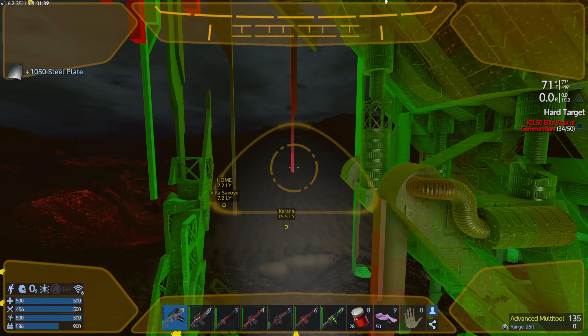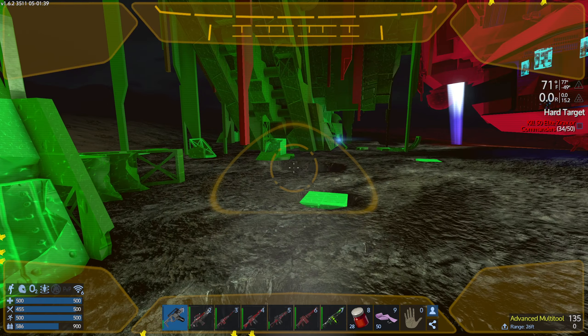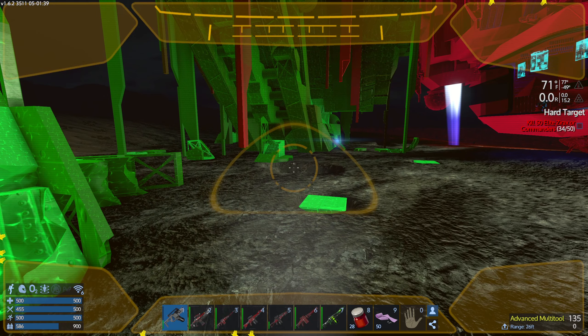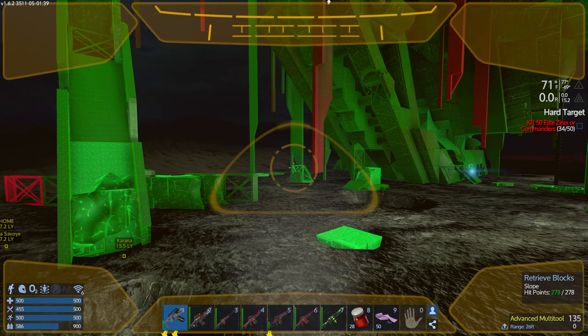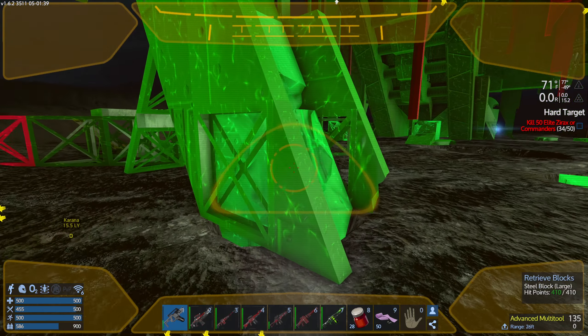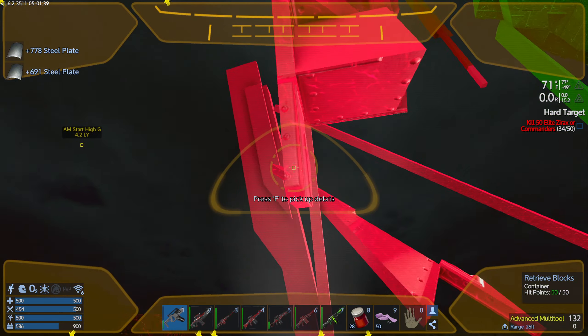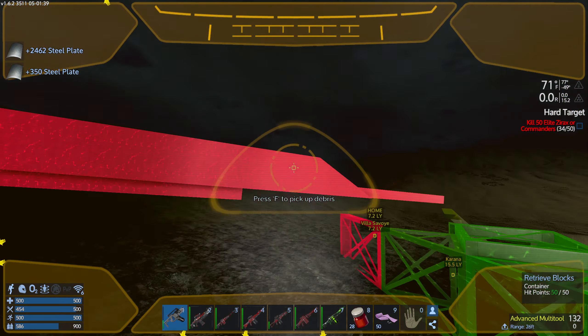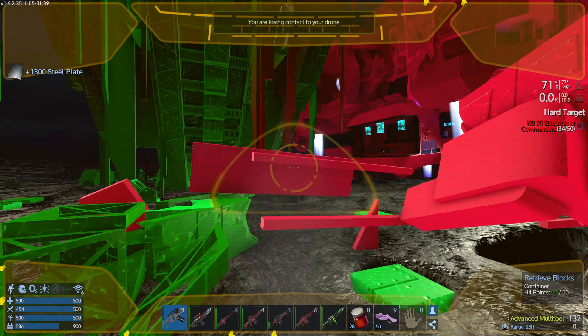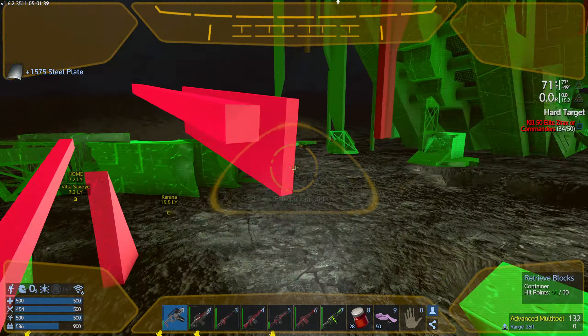The key is that you want to pick up this debris as fast as you can, because it does despawn. There is a despawn timer on it — I wish it was longer, but that's the biggest challenge you have when you collapse buildings, POIs, or ships. So let's keep going. I like to work around the edges a little bit. Look at all these resources I'm picking up, hitting F repeatedly.